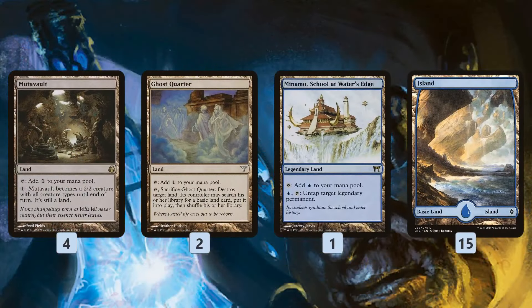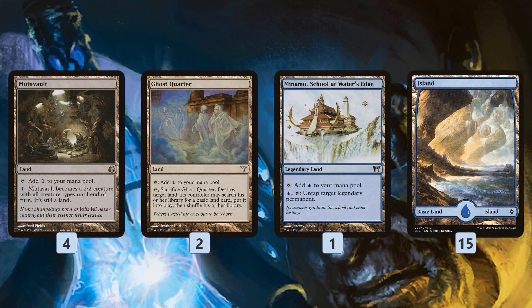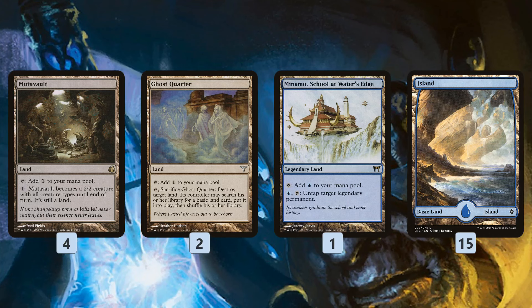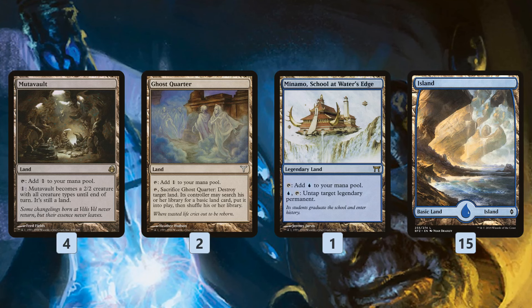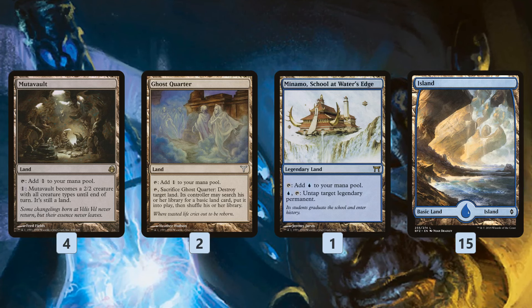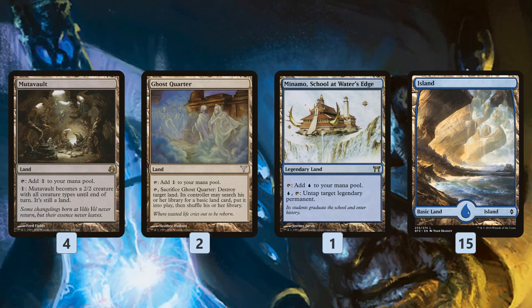In the mana base, Mutavault is a big one. Since it's all creature types, it takes advantage of all your Lords and can often attack for 4 or 5 damage on its own. It gets Island Walk from your Lords as well, so just a great creature land in this deck. Ghost Quarter disrupts opposing creature lands and Tron lands. Cavern of Souls — School at Water's Edge — is basically a free roll. It's a blue source that gets around Choke, so you can still play your Aether Vial even if your opponent Chokes you post-sideboarding. And then a bunch of Islands.